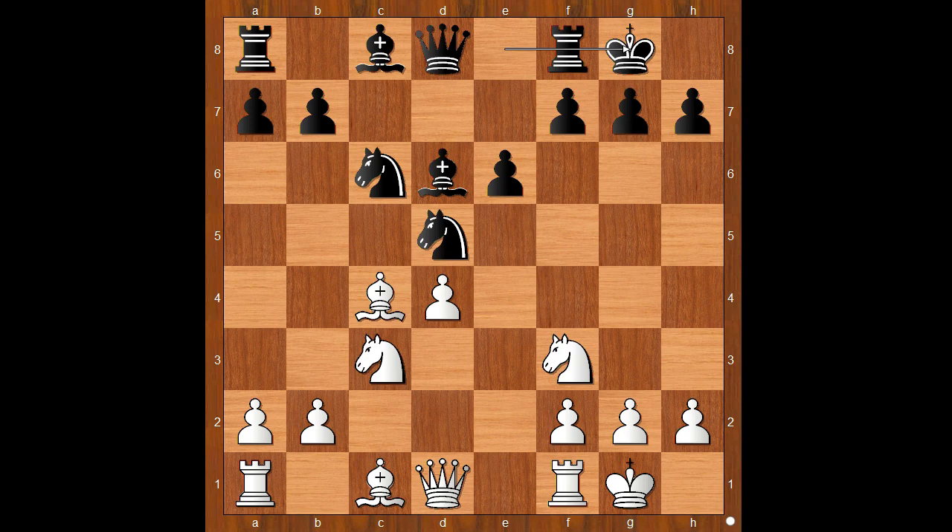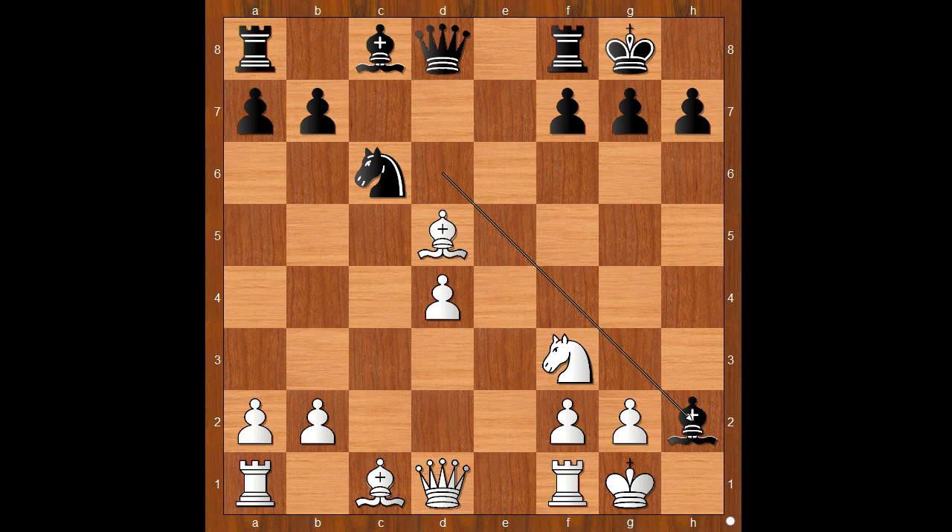Rook to e1. Let's take it back — how about winning a pawn? If knight takes on d5, e takes on d5, and if bishop takes on d5, then bishop takes on h2 check. And after knight takes on h2, queen takes on d5.